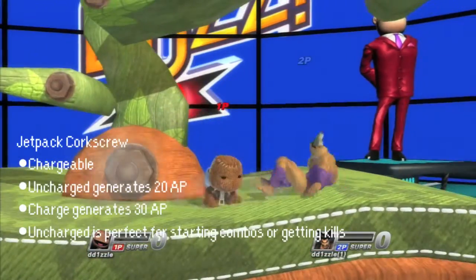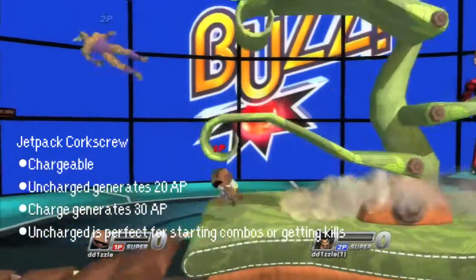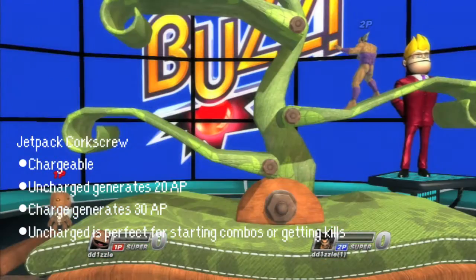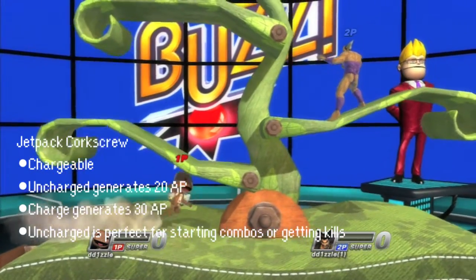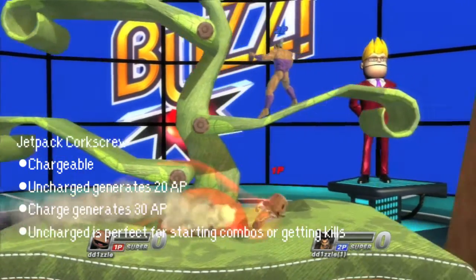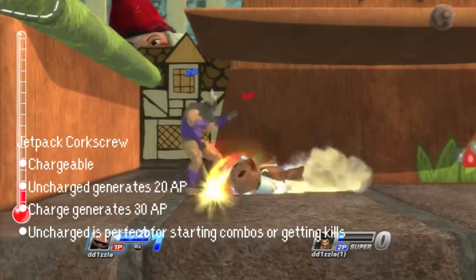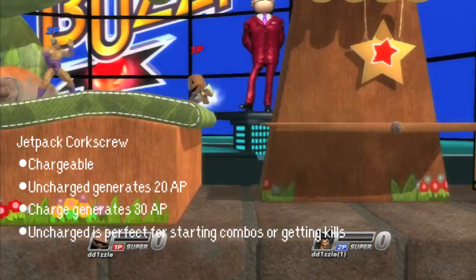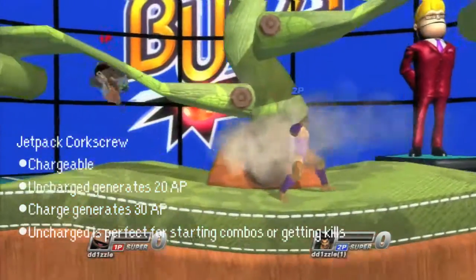The Jetpack Corkscrew is a chargeable dash forward. The longer you charge it, the more distance and AP you gain. Using the uncharged version results in a butt drop, and charging it up results in the opponent flying, giving you 20 AP and 30 AP respectively. The uncharged version is great for starting combos and an easy way to get a kill, while the charged version is great for guard breaks or closing the gap between you and your opponent.